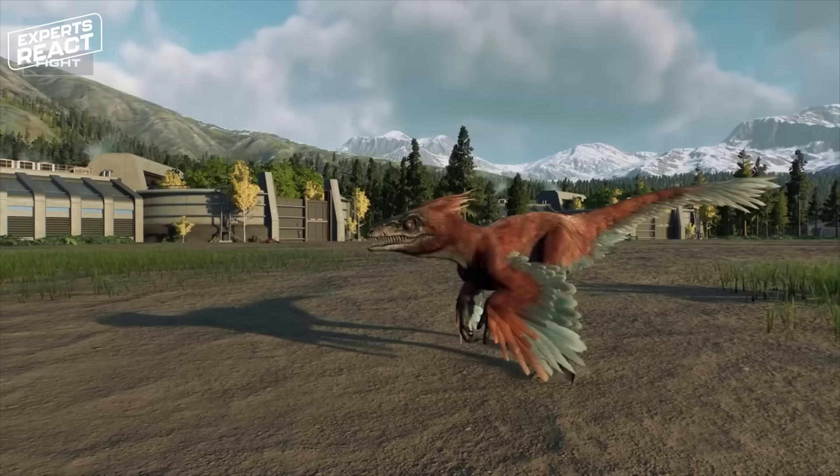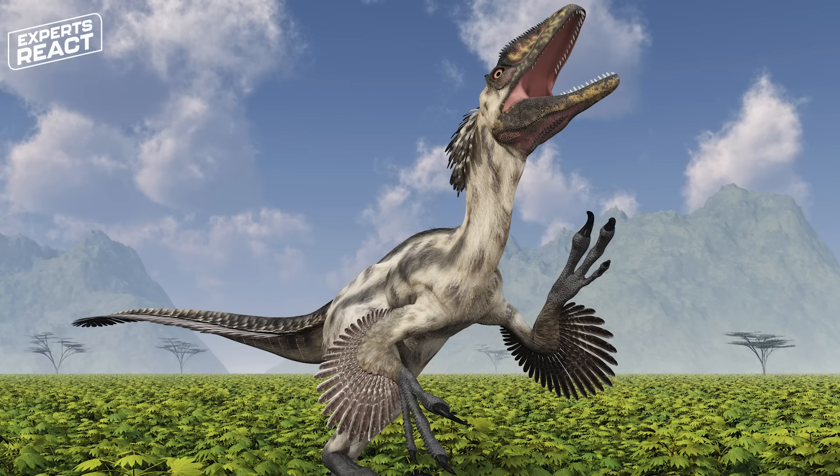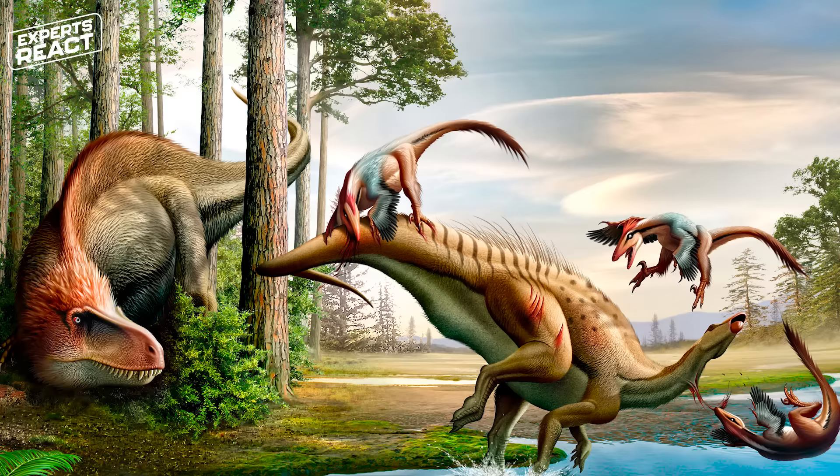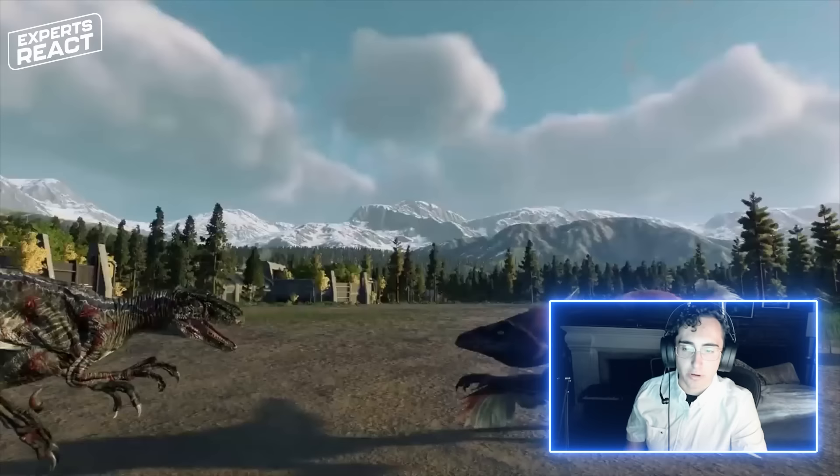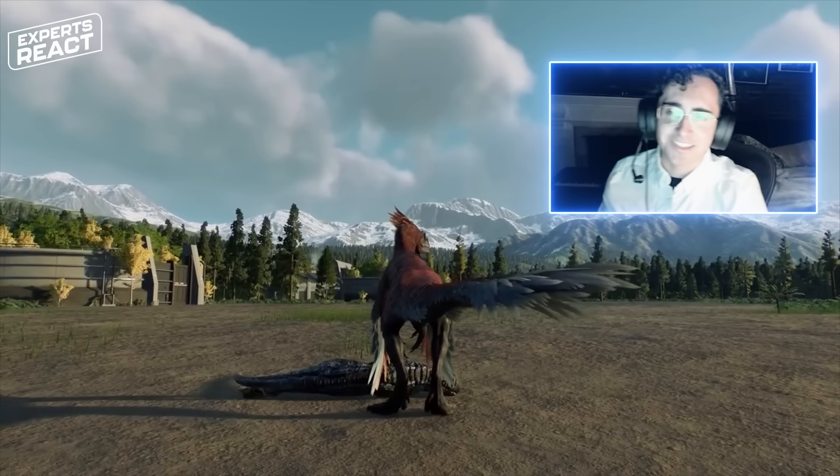Dromaeosaurid dinosaurs are often depicted as pack animals in media — that's mostly because of Jurassic Park — but it's actually something we have some evidence for. The animal Deinonychus, a larger relative of Velociraptor from North America, has been found repeatedly in multi-individual associations where there's one prey animal and a number of different individuals of Deinonychus. The fact that an animal is social doesn't mean it's always going to be friendly with others of its species — humans are social and we kill each other all the time. Here we have two dromaeosaurs fighting: an unfeathered Velociraptor, depicted inaccurately as a Jurassic Park franchise thing, fighting with and losing to a feathered Pyroraptor. It's always nice to see the superiority of feathered accurate dinosaurs over outdated scaly ones.